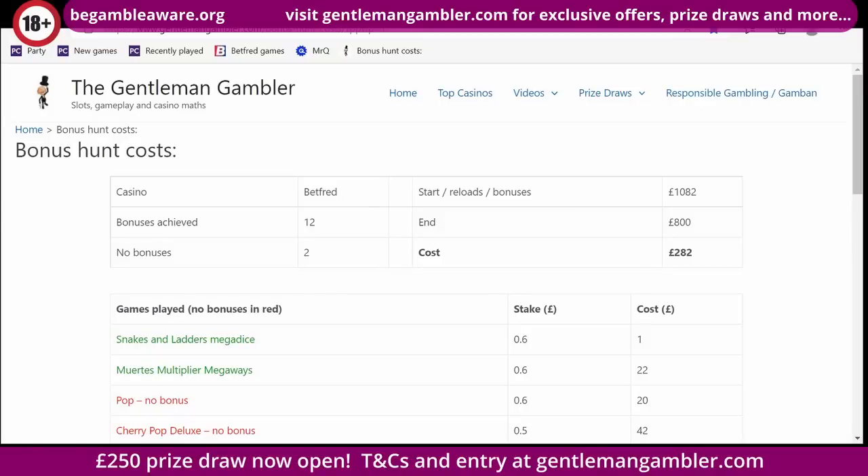Hi everyone and welcome to today's bonus hunt. Before I start today, just a bit of a news update. In terms of the World Cup prize draw, there were 120 new subscribers from the date that launched to the start of England's first match. So I've basically now placed a bet of £120 on England to lift the trophy at odds of 15 to 2.